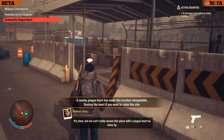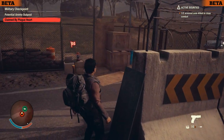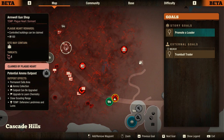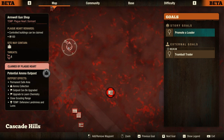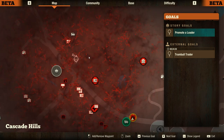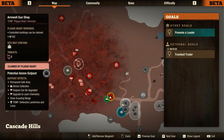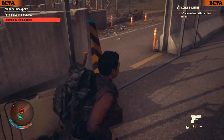That means this plague heart is more likely to wake up, which is not great. It's actually inside the Armwell Gun Shop — so we're noting that. We could even get this as an outpost and upgrade it to learn chemistry, which would definitely be a goal. We have nearby survivors who are neutral but we could use them in a fight. We need grenades and molotovs to combat this plague heart.